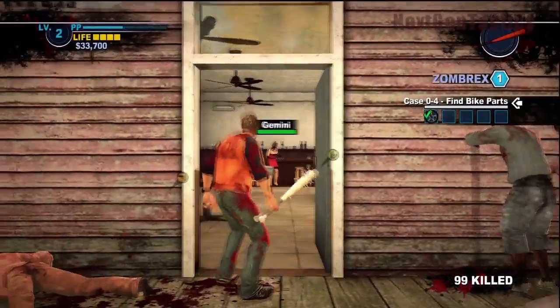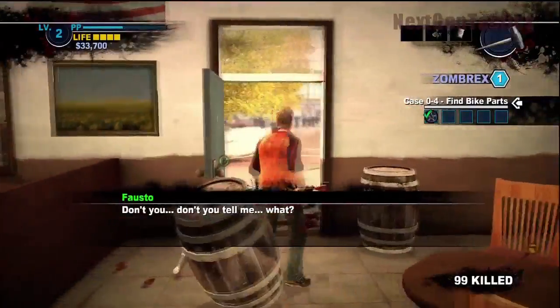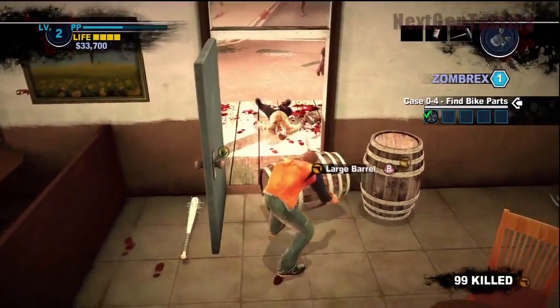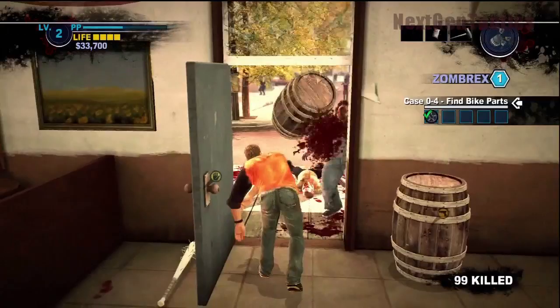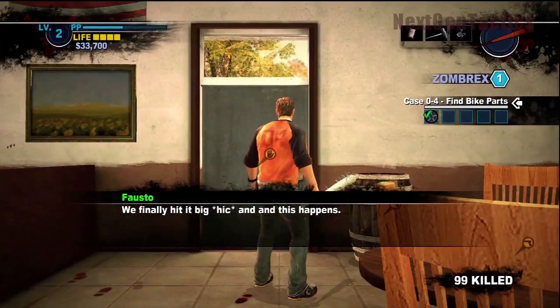Let's bash the zombies. A tip: anytime you go in a building, close the door behind you — otherwise the zombies follow. I didn't close it, and the other thing is when you're near other stuff, I'm trying to hit B to close the door but then you end up grabbing a barrel — which came in handy right there — but I sort of wanted to close the door.